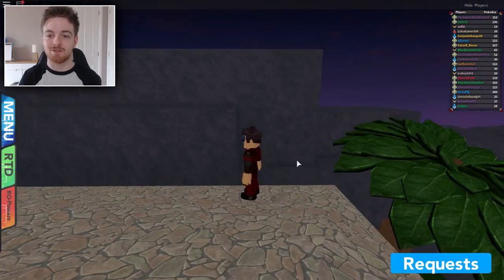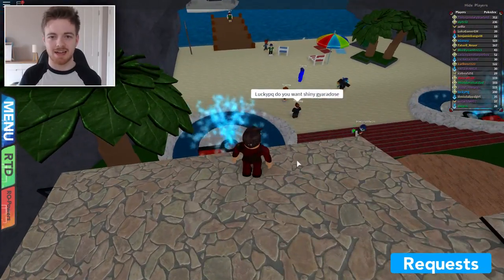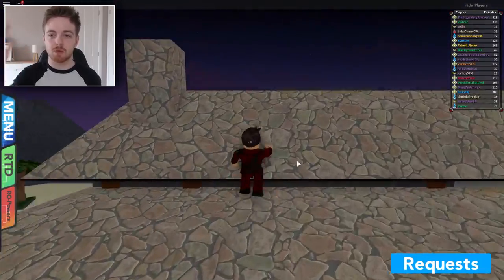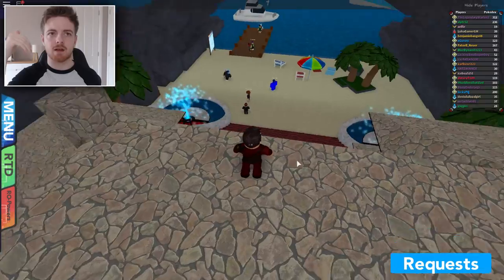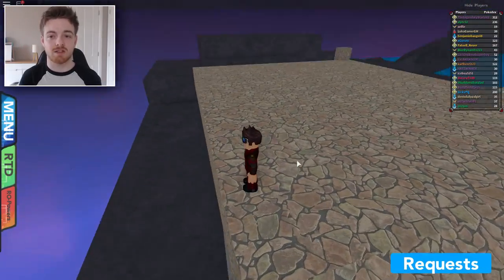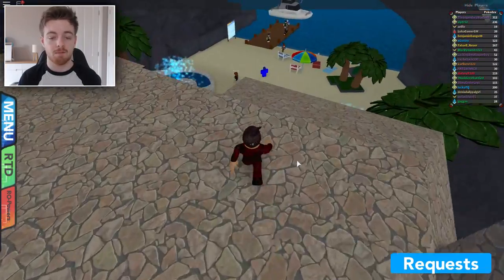Once you get on top of the house people will be amazed and you'll look super cool. As you saw, I finally got it in the end and I flew on top of the house. Now that you're on top of the house you can actually explore just around it — you can even get onto the balcony at the back of the house, on top of the different parts of the mountain around the house.